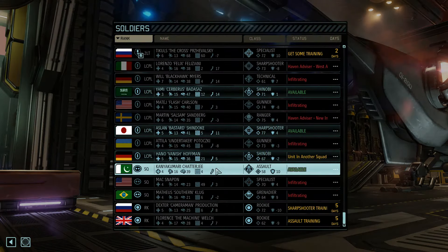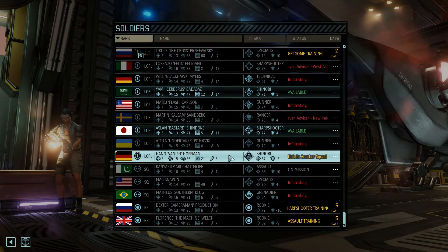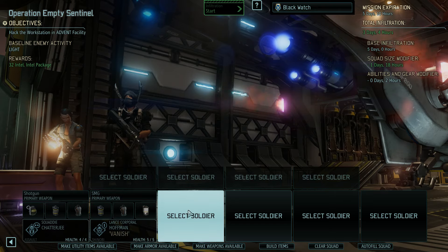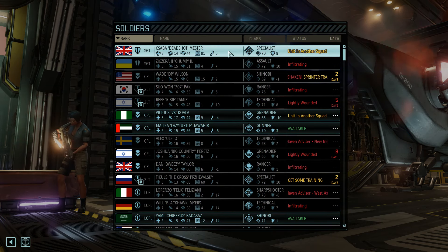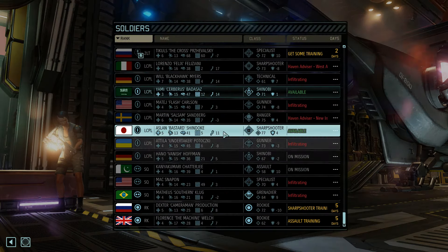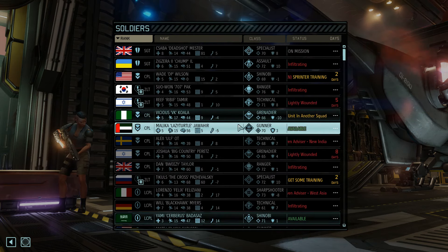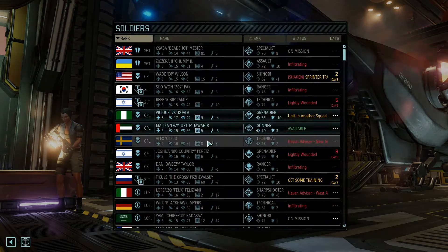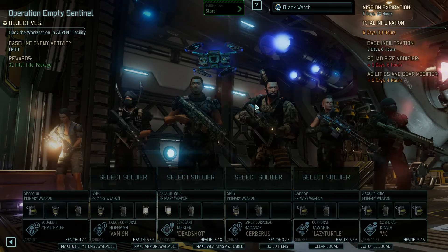Once again we're going to start from the bottom. We have another new assault trooper. We have Shinobi, who has the two blades, so he's going to be a melee-ish specialist. My specialist Deadshot is going to go on this one. Normally I tend to send in very, very small squads - which works, but it's very risky. So this time around I'm going to send in a pretty sizable squad - six guys.